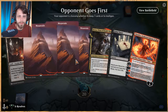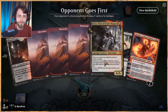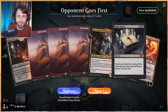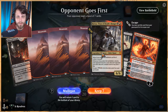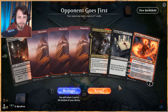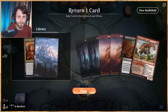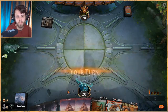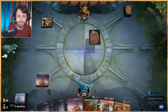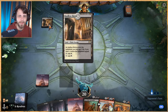This is not a very solid hand, to be honest. Grim Tutor's nice but we don't have a second black source here. Crox is very nice though. I think it's right to mulligan. This is better and I think we just throw Captive Audience back — as much as I love Captive Audience, this isn't the hand to keep it. And we drew another one anyway, so I guess it didn't matter. Godless Shrine.